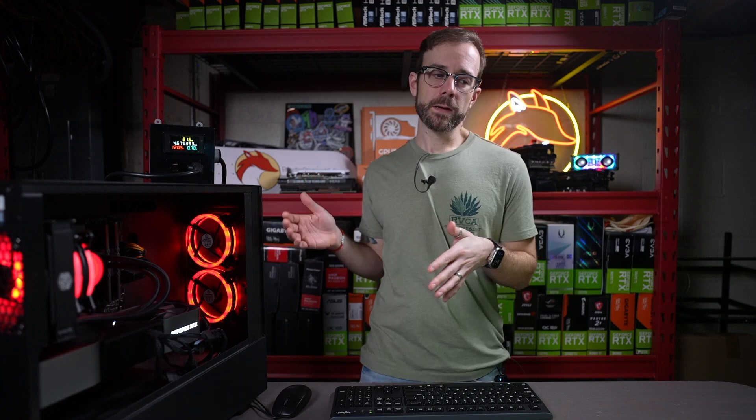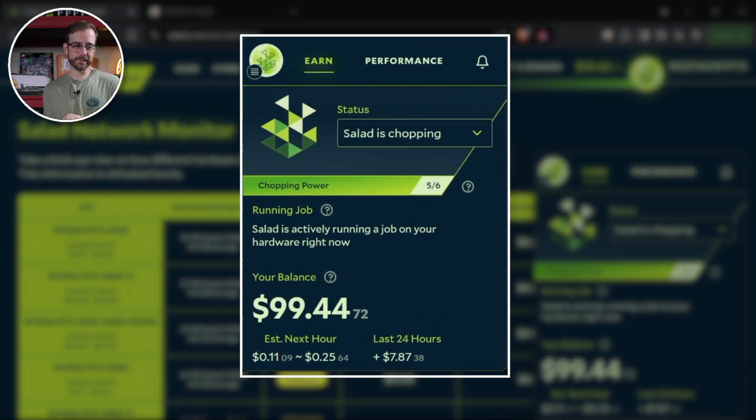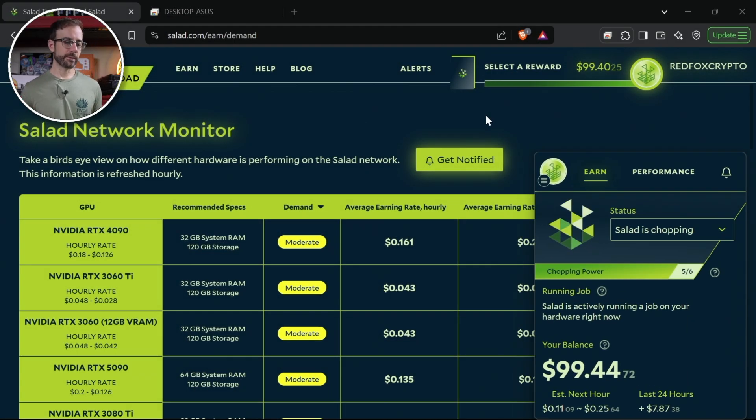Let's take a look at Salad right now. You can see that over the next hour, as it's currently running a job, it's estimated to make between 11 cents and up to 25 cents per hour. In the last 24 hours cumulatively, all three PCs have made me almost $8 in revenue.